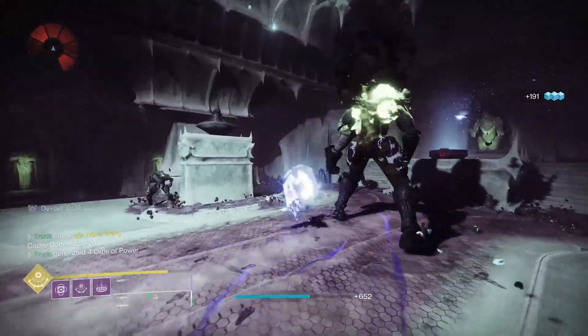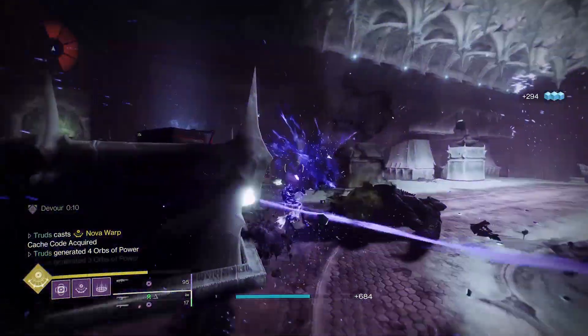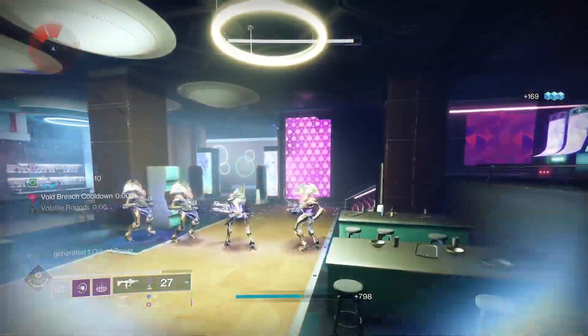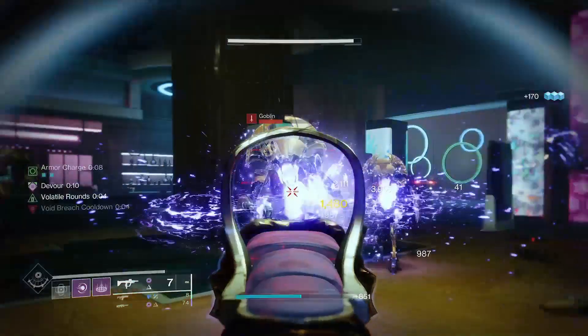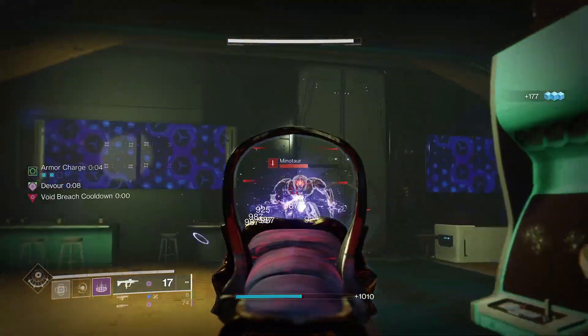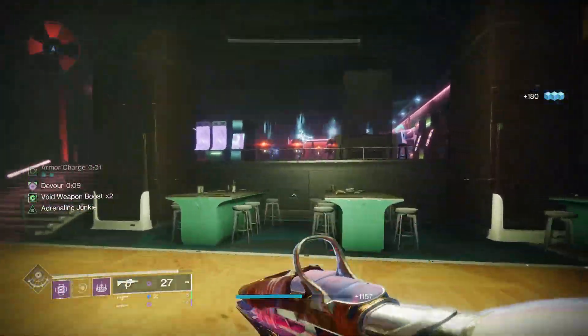Remember, you can blink teleport twice before the short 3-second cooldown kicks in, so this gives you the opportunity to apply volatile to a huge area of enemies, or even just to bosses to improve single target damage. You're going to need to be running a high resilience stat build to really take advantage of it, but this in-the-trenches playstyle is going to pay off for you in explosive style.